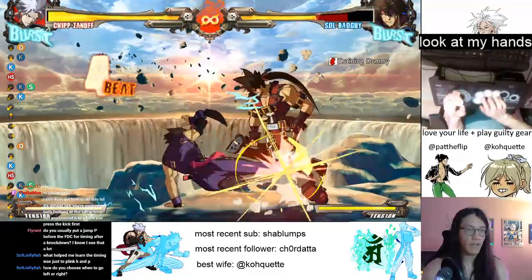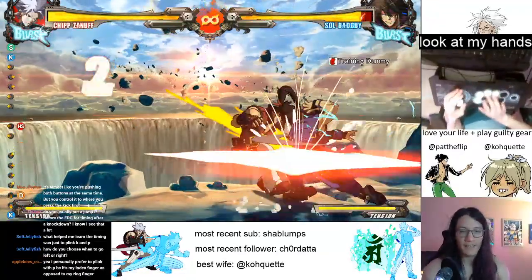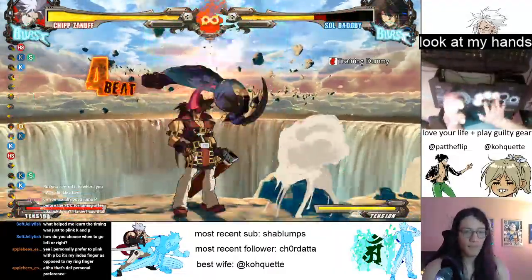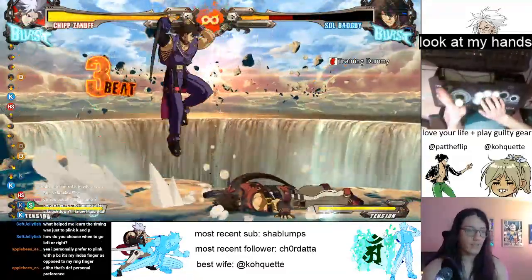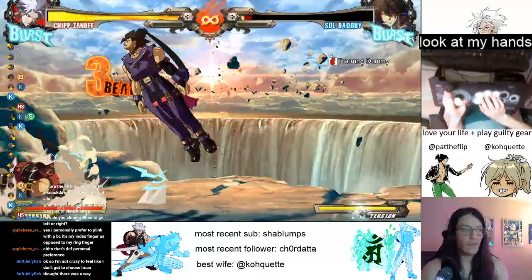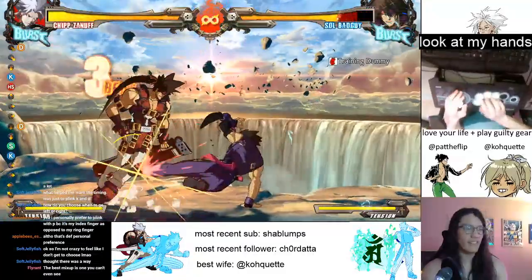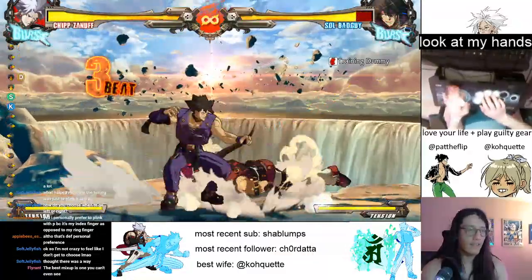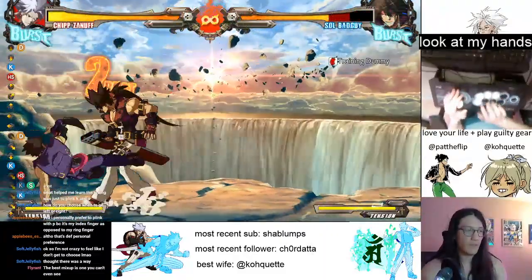How do you choose when to go left or right? Well, the answer is sometimes you don't — sometimes I don't know what side I'm going to land on. But if you really want to cross up, you just don't do the Faultless Defense Cancel and just jump open like that. You choose by not doing the FDC. The difference in timing between the FDC and just landing isn't really reactable, as far as I can tell.